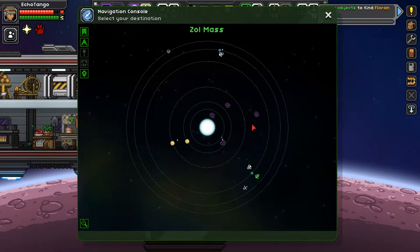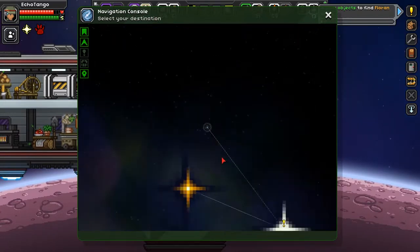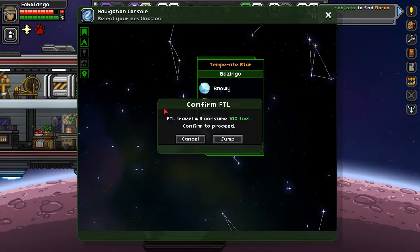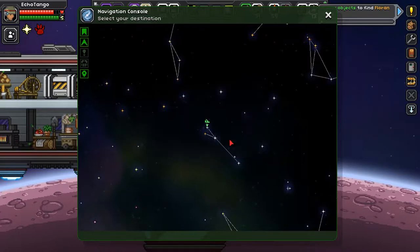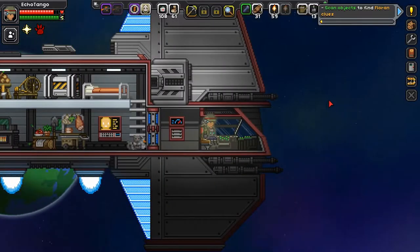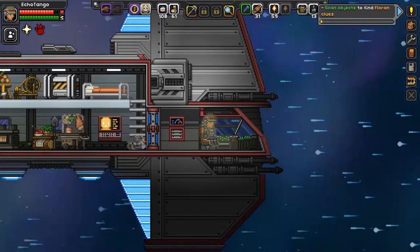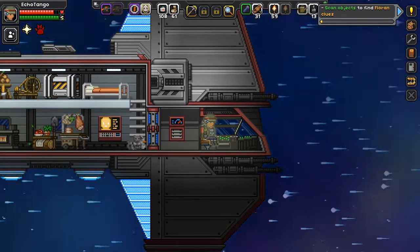And now, let us travel between solar systems. The one I was looking for is a temperate star — Fazinga. FTL travel will consume 100 fuel. Confirm to proceed. Jump! Enjoy the journey. Wow, that's cool, isn't it?